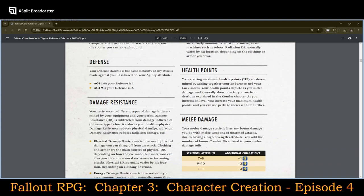Your health points are also derived. Your starting maximum health points are determined by adding together your Endurance and Luck scores. Health points deplete as you suffer damage, showing how far you are from death. The melee damage statistic lists any bonus damage you do with melee weapons or unarmed attacks due to having a high Strength attribute. Strength 7–8 gives +1 damage die, Strength 9–10 gives +2 damage die, and Strength 11+ gives +3 damage die.